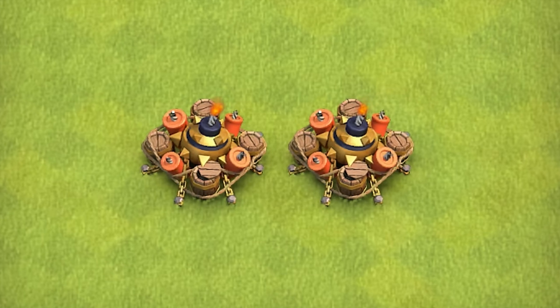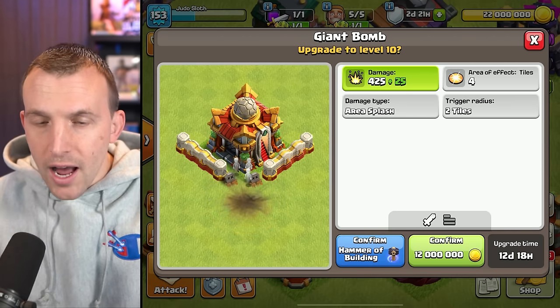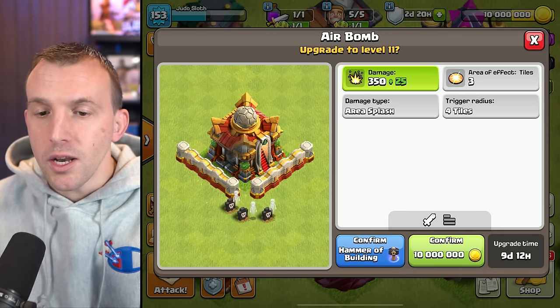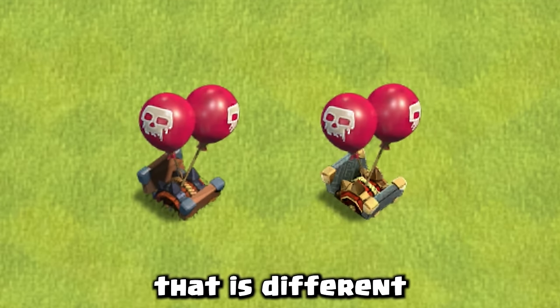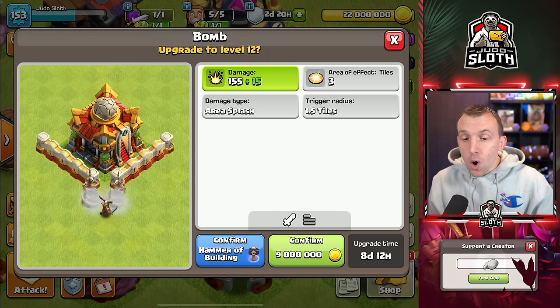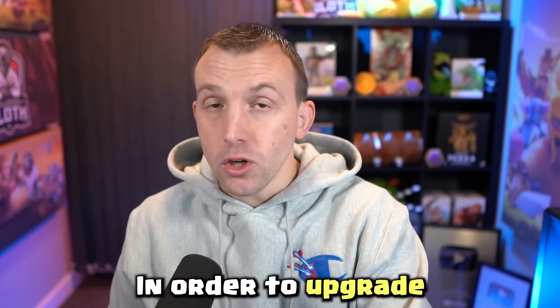We also have the Giant Bomb, which is obviously a little bit cheaper and quicker being a trap. The Air Bomb gets upgraded to level 11 as well — really just the color of the bomb underneath that is different. And finally, the Small Bomb. Again, you have numerous of these around your base in order to upgrade.